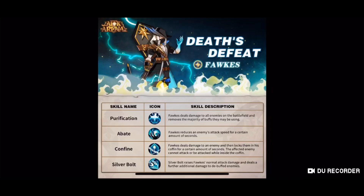We've also got Confine — this one looks really good. Forks deals damage to an enemy and then locks them away in his coffin for a certain amount of seconds. The enemy cannot attack or be attacked while inside the coffin. So like, if you've got an enemy with Savius and he's just throwing pikes at your team, if he's locked away in a coffin he can't do that. That's really good — it'll be interesting to see how it actually happens in game.